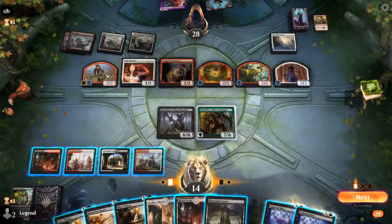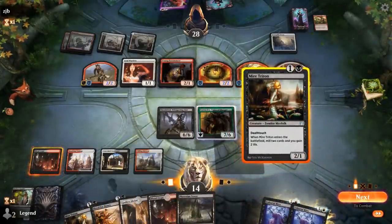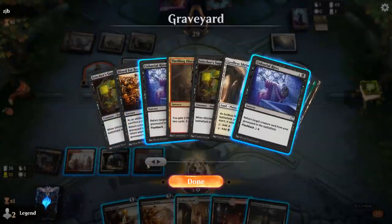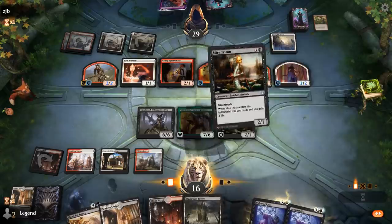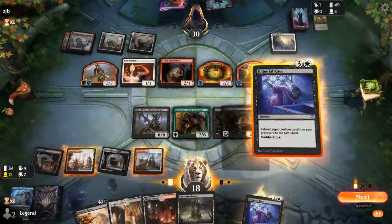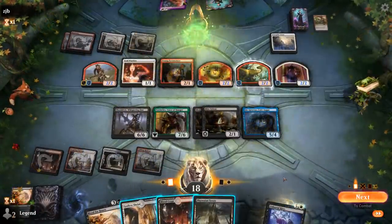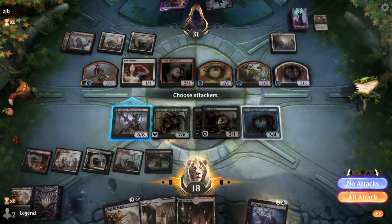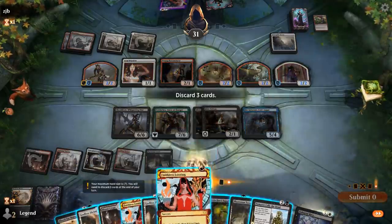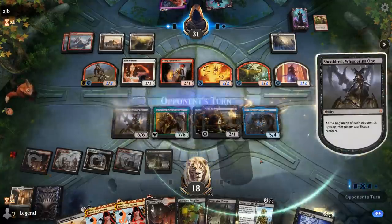Phyrexian Tower could also be nice. Start with a Mare Triton, see what we mill. Vorinclex also makes double mana now. Still nothing too exciting to reanimate, so let's Triton again. That one I don't mind bringing back — let's do it now. Bring back Jin Gitaxias. Phyrexian Tower can potentially sacrifice one of our creatures in response to an exile effect. So we get to draw a bunch and discard to hand size. The main concern now is winning the game before we end up decking, but I think we'll manage.